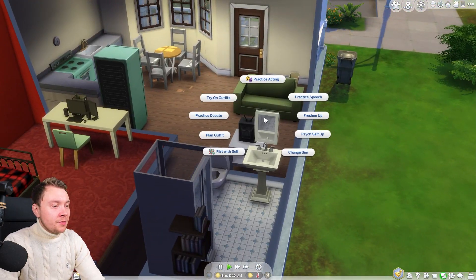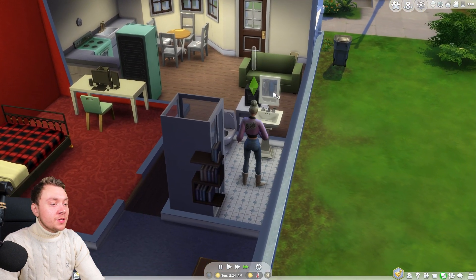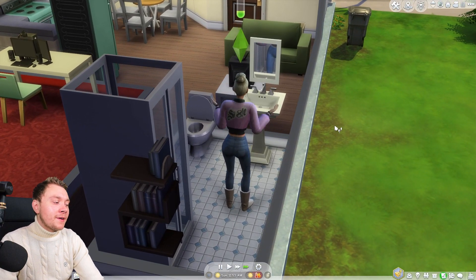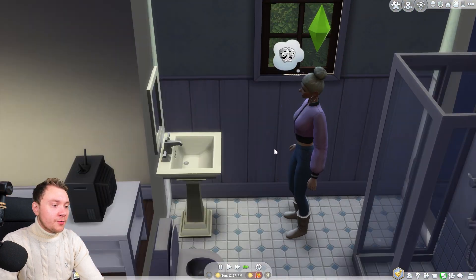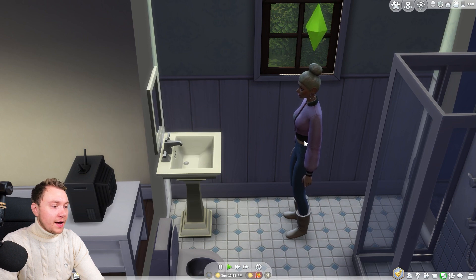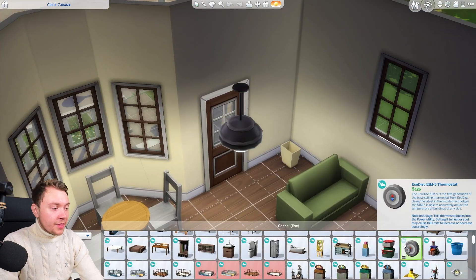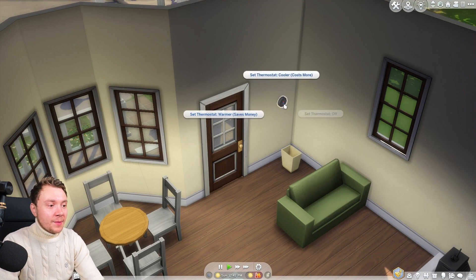Apparently we need to raise our charisma level. The great thing about Shanice is that because she's a neurotic sim, she can literally flirt with herself, putting herself in a flirty mood very easily - which is rather useful. She's level one of the charisma skill, which is good enough for now. She's uncomfortable because it's hot, so we need a thermostat to keep it cool in here, because it is about to get hot.